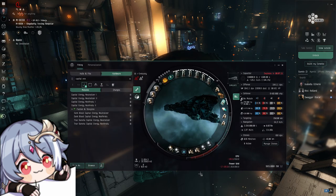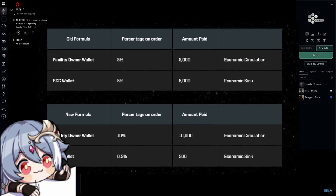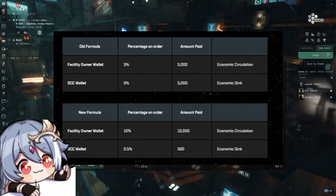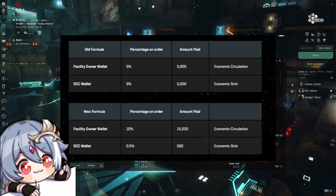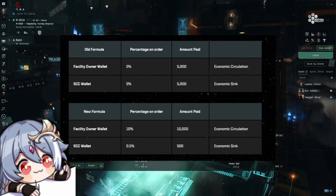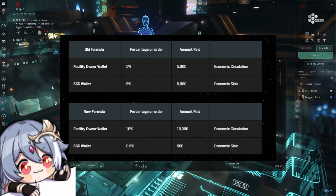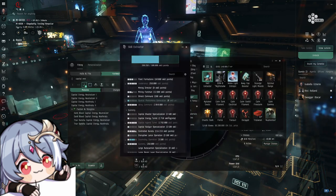The second change is big for station owners. The tax paid to NPCs for station utilities used — both market and industry — is reduced to 0.25%. Meaning even if you adjust to a higher tax rate now, it will be more money going directly to the station owner and less disappearing as an ISK sink.